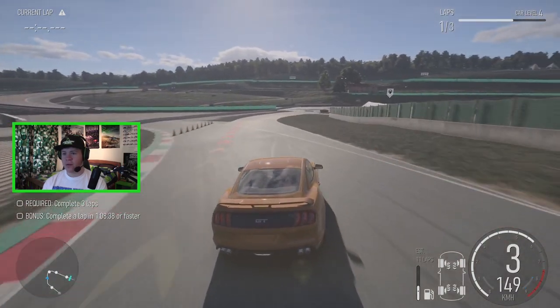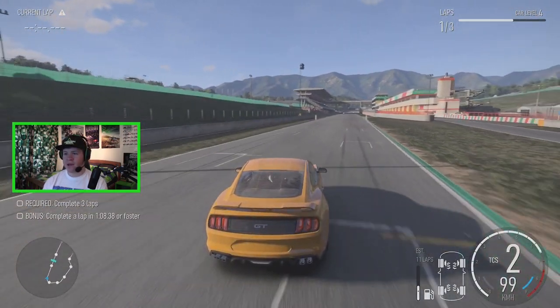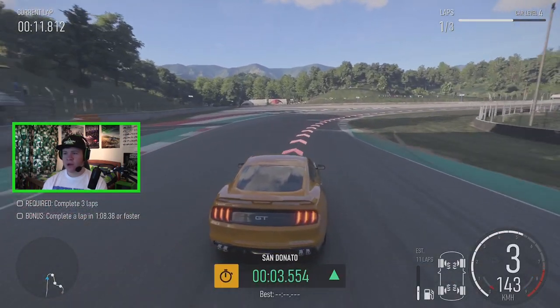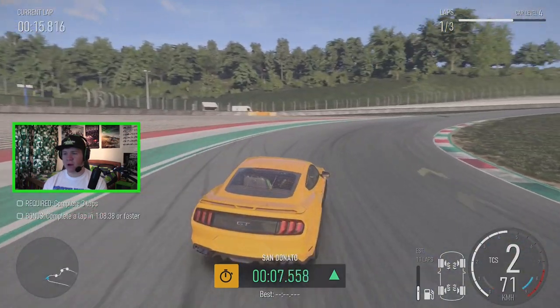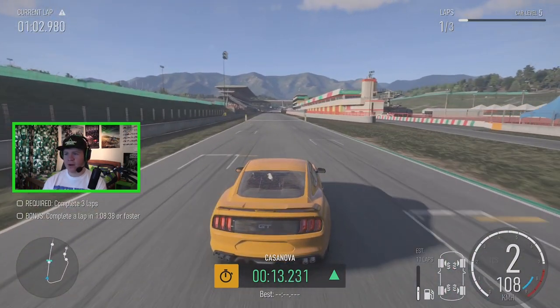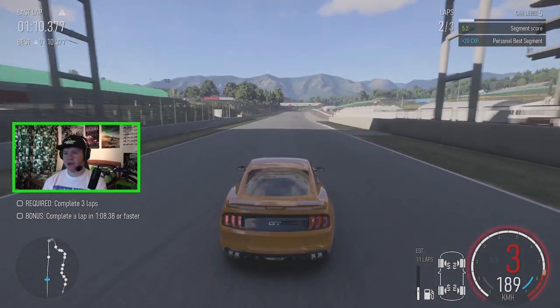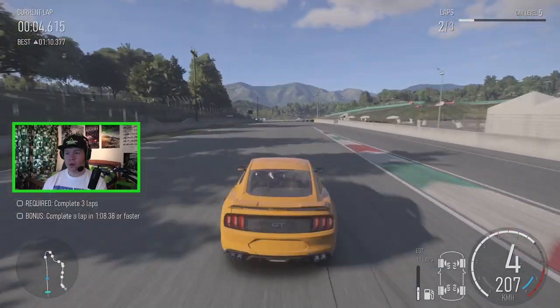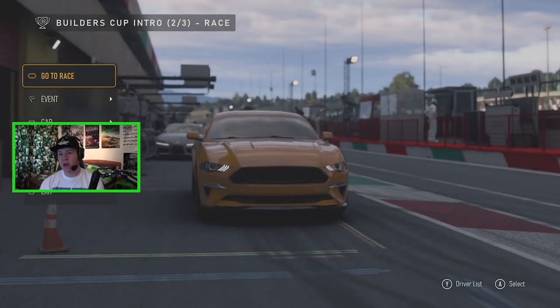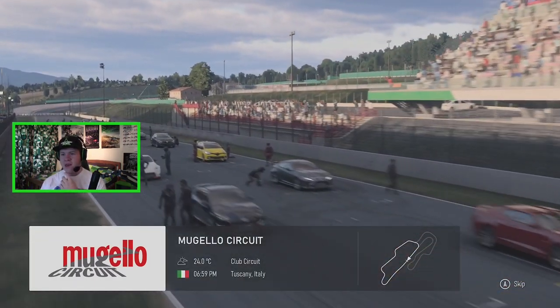Okay, the Miguelo Circuit - I have heard of this circuit, I think it's in Italy. The red, white and green gave me a little indication there. So this is practice - we need to do three laps and a lap in under one minute eight. I'm going to be early on the brakes because this thing doesn't have any grip around the corners. We've got to really slow it down, knock it down to second and then boot it down the start-finish straight. That practice didn't go as well as for the previous race. Let's just go straight to the race.